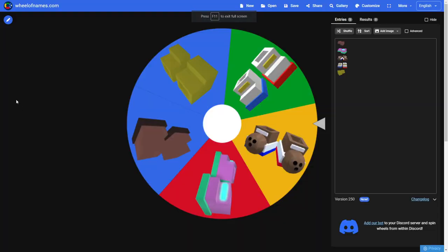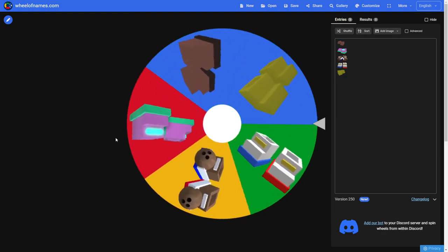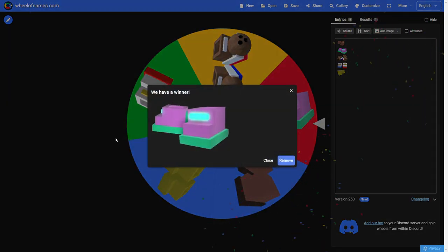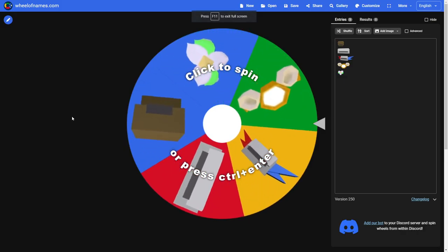So the first wheel has all the boots - the basic one and everything. Let's spin it and see what I get. Oh my god, I actually got so lucky - no way I got the gummy boots! Let's go, that's actually so good. Now let's go to the next one.